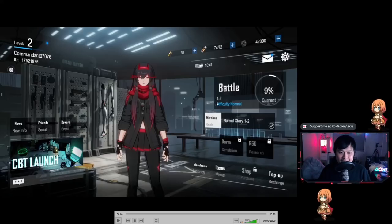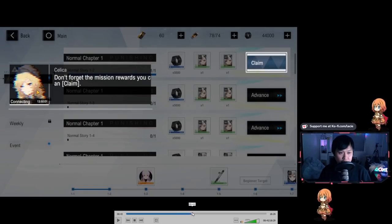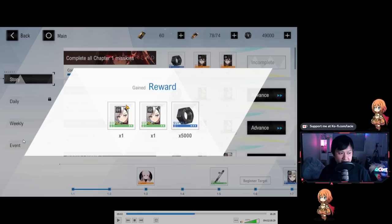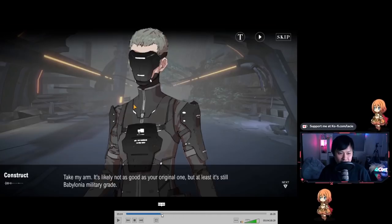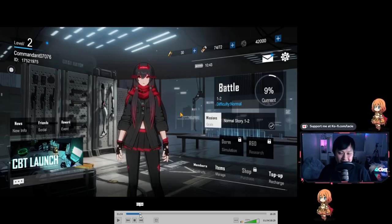When you first get into the game you're going to be going through a whole bunch of tutorials. As you can see this account right now is at 1-2, so what you need to do is make sure that you get past 1-12. Make sure you complete 1-12 so that you can unlock the rolling. The time it takes to get to 1-12 and finally roll is about 20 to 25 minutes. When you're finished with 1-12, you're going to come over to this screen - there's story, daily, weekly, and event. Just collect everything.